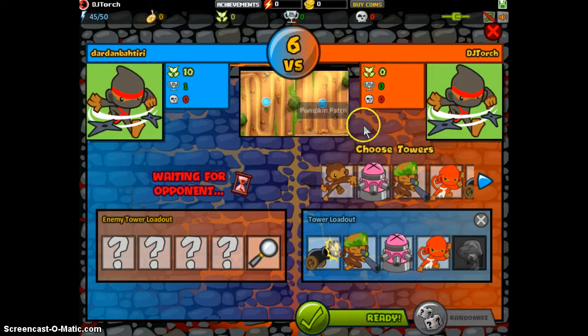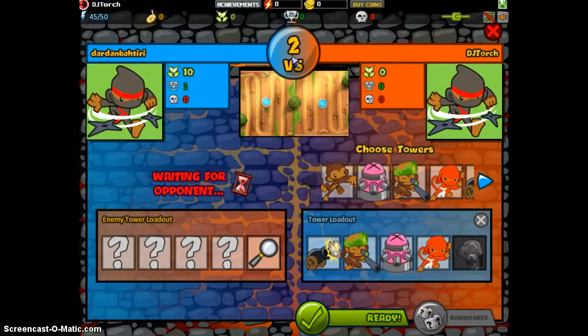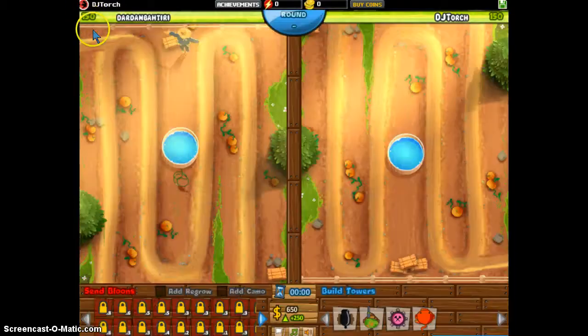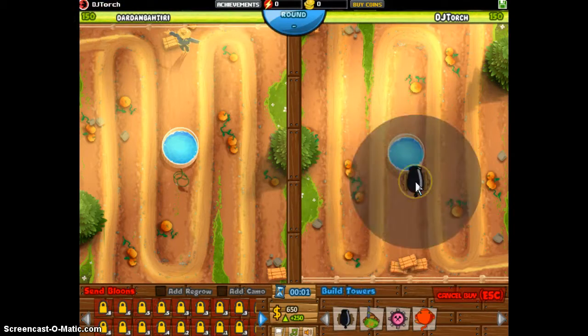So these are the towers we're going to use. I haven't played this game in a while. Each time you play it, you use 5 battle energy, and as you saw in the beginning of the video, I had 50 battle energy up in the top left corner. So we're going to start off with a cluster bomb here.